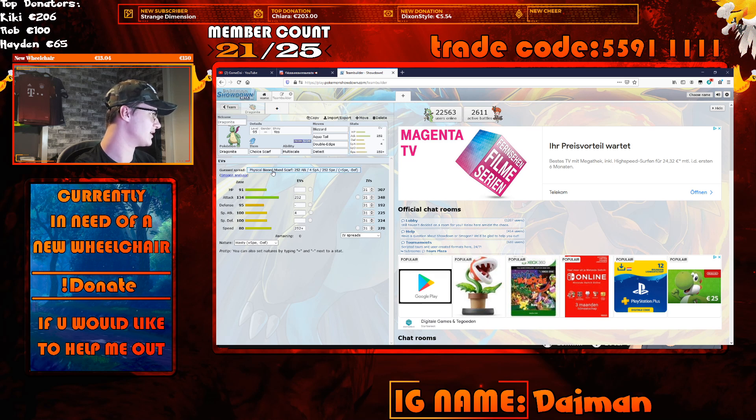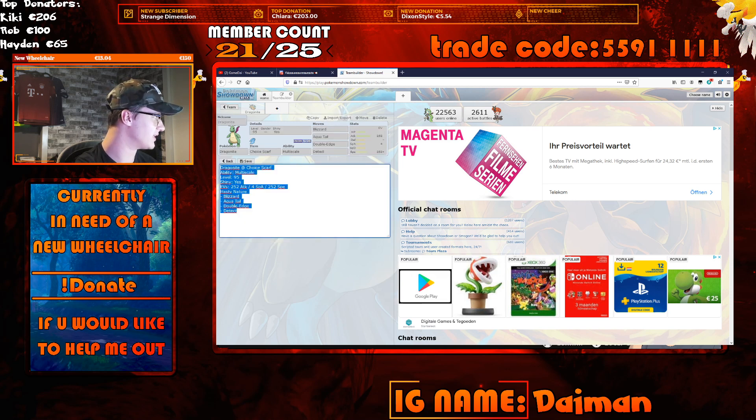You can give it its IVs and EVs — it's 6x31 now. You can even spread it manually, but there's a guest spread button you can click and it will automatically give you a nice spread. Now click on the Import/Export button, and you'll see a lot of text. Just press Ctrl+C to copy it.